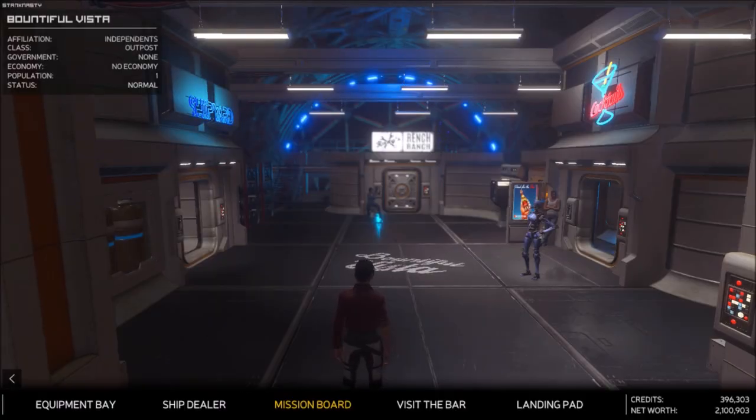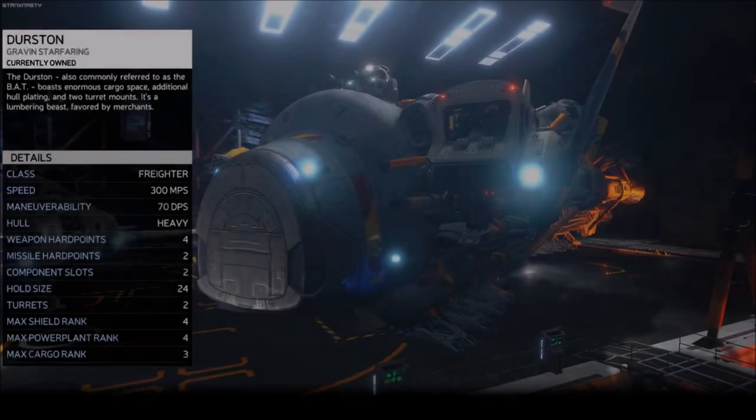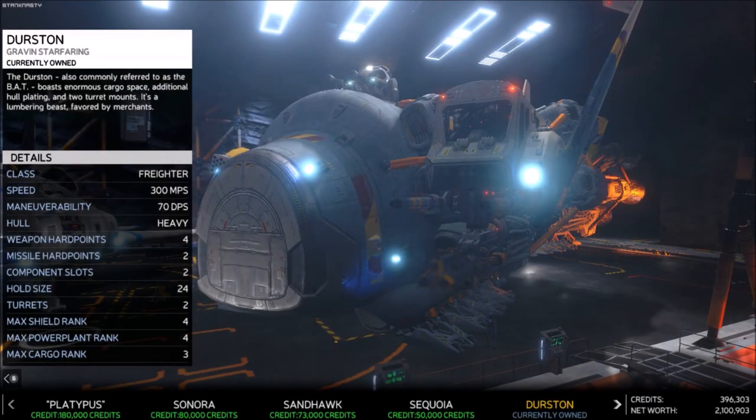Hello ladies and gents, I am the Rev and we are back with more Rebel Galaxy Outlaw ship guide. Today we are looking at the Durston — the big bad Durston. It's pretty heavily armored for the size that it is, but it's slow. It only goes 300 miles per hour, and maneuverability is 70, which is the worst in the game, so you're going to want to be using your boost as you turn.